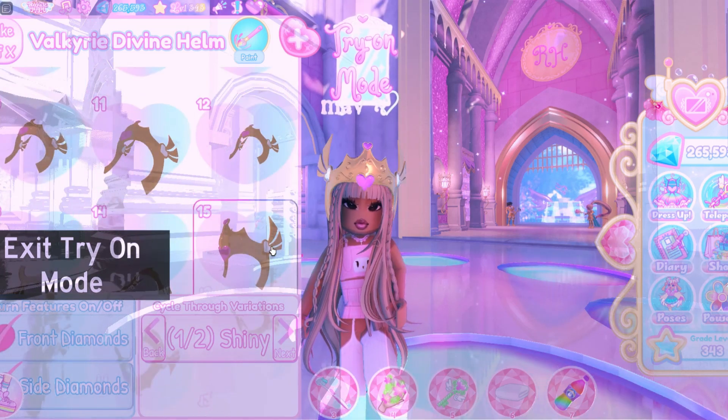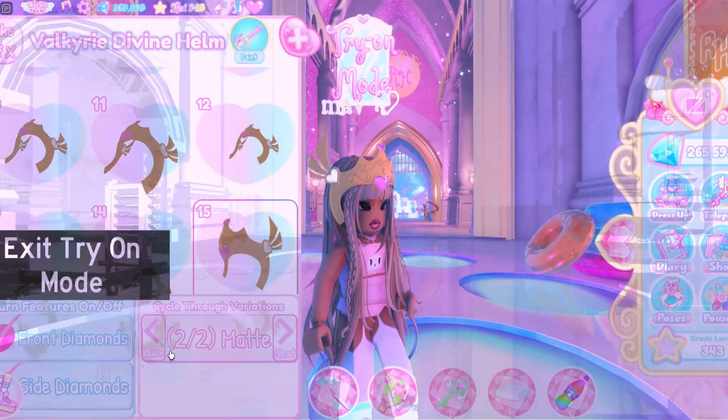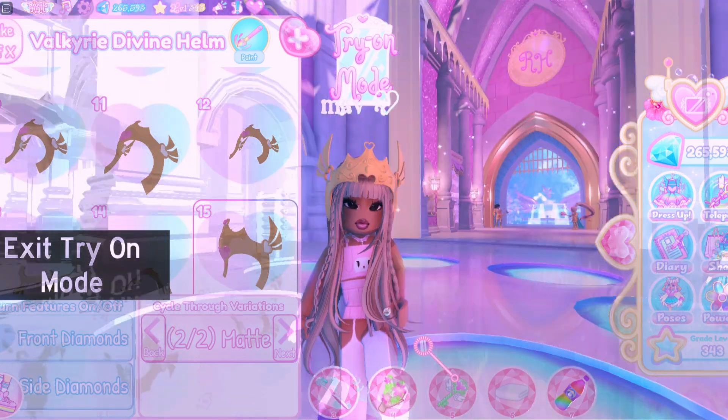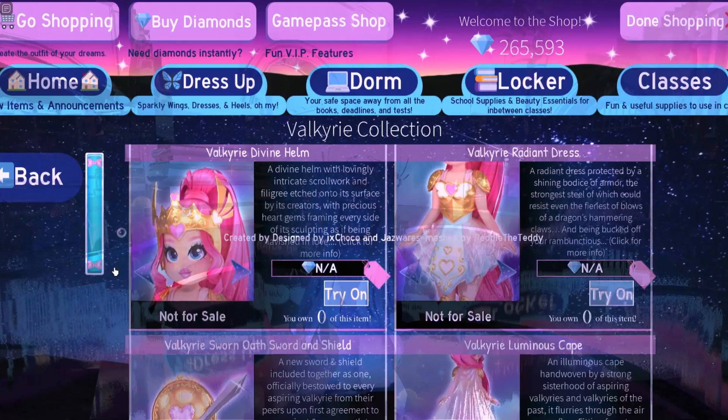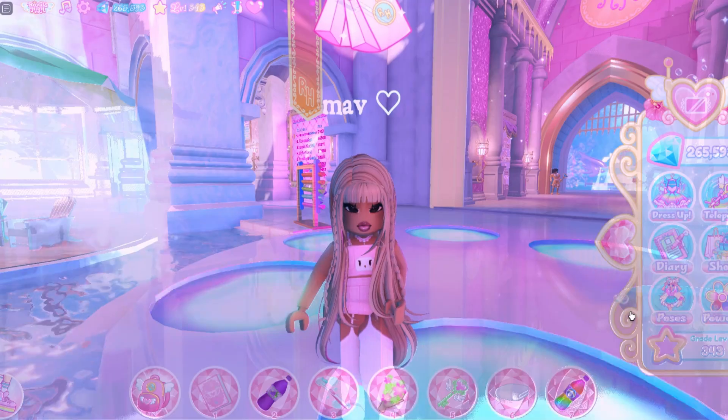Some of the toggles lower the wings on the sides. You can change it from shiny to matte, and you can turn on and off the front and side diamonds. Overall I think this looks really cute — great for Sunset Island too!